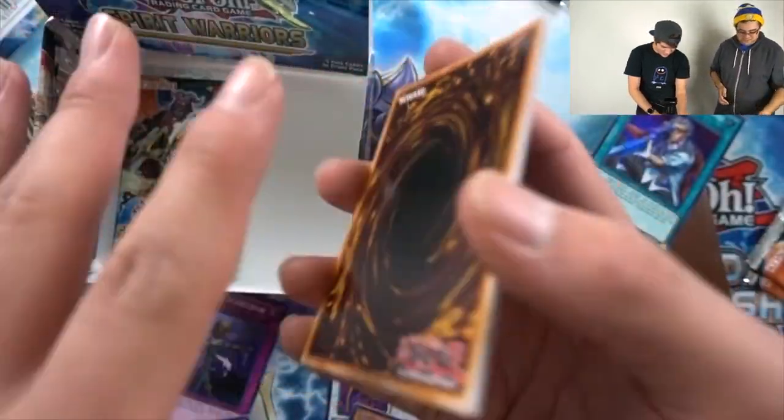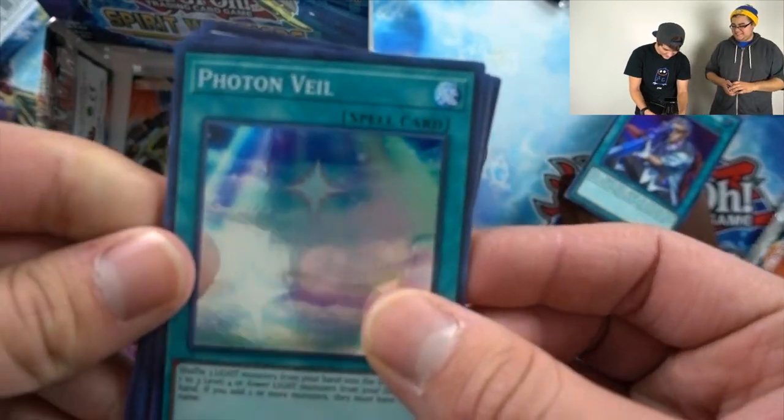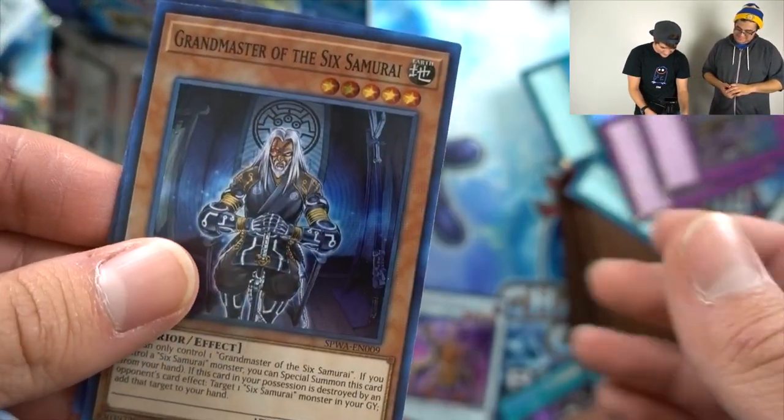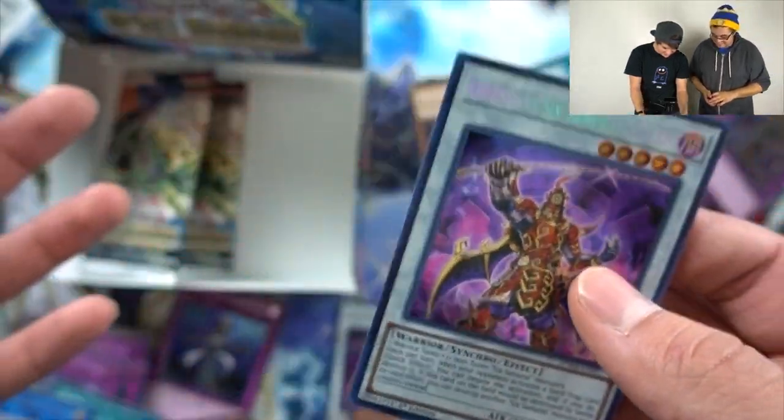If we pull another Doji I'm ripping Doji on camera. Veil — not what I wanted. We already got everything that we need except — I can't rip Shien, he's too cool.